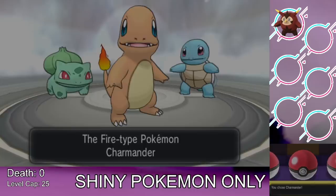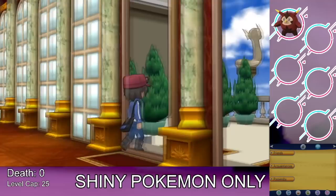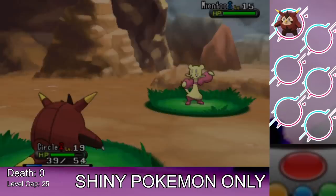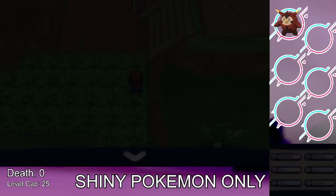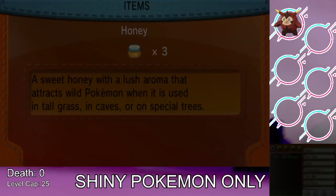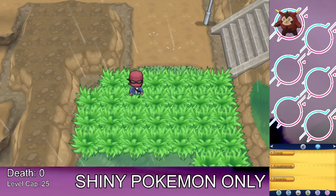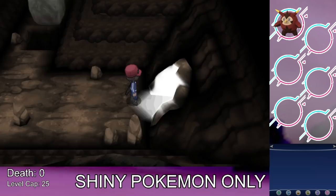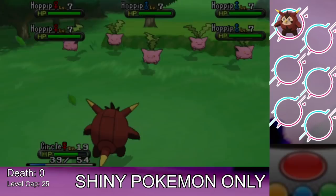After completing the tasks in the area, we get the Honey from Tierno and Trevor after beating them. Honey in this game acts like Sweet Scent, attracting Horde encounters — five Pokemon at once. The strategy is: save in the menu, use Honey, encounter 15 Pokemon, reset, and encounter 15 more. This is the quickest way to find a shiny Pokemon in Generation 6. Note that when it rains you can't use Honey, so we have to move locations.